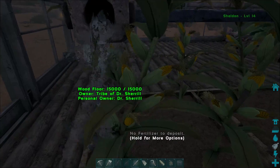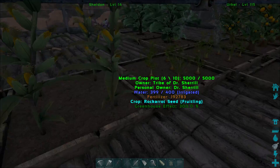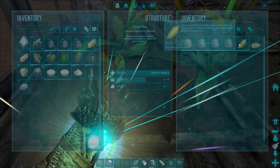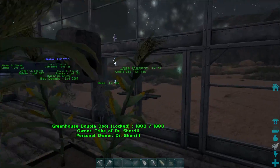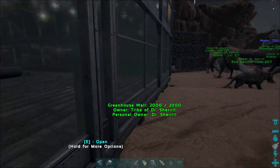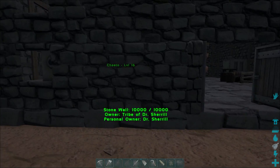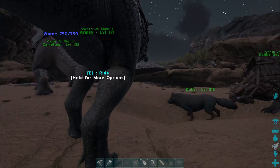Oh, my plants have grown! Yeah, these are all fruitlings now, so there we go — I'm starting to get some veggies in here now. Perfect. I just need a little bit more and it'll be perfect for making kibble and all sorts of other things. That's awesome — I'm pretty happy with that.